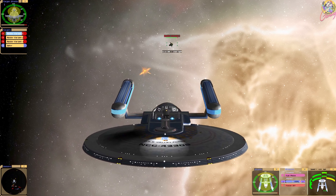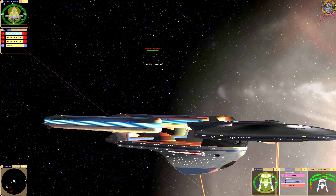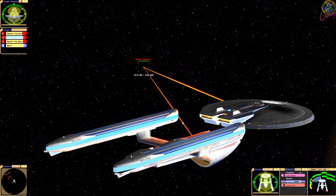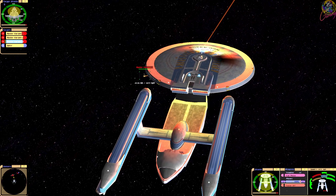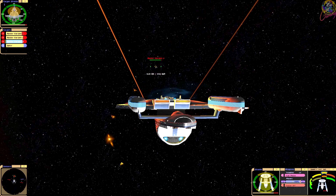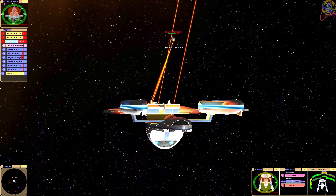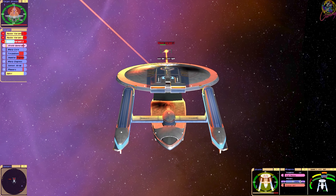We shouldn't have too much to worry about in this fight, although never underestimate those Maquis Raiders. The impacts especially can be very dangerous. They fly close and then fly away at distance, which makes them quite hard to hit. We are draining their top shield. They've taken out one of our phasers — that's not good. Scoring damage. Target hull integrity at 75%. We're drilling through. That's good.